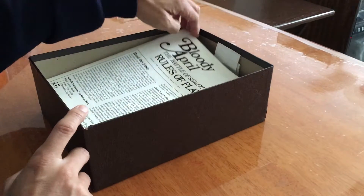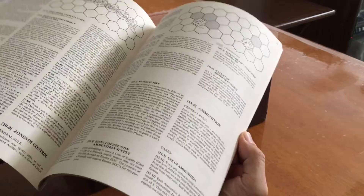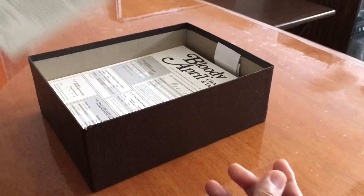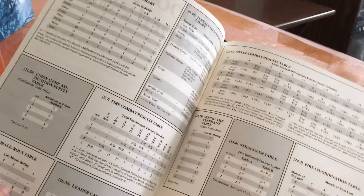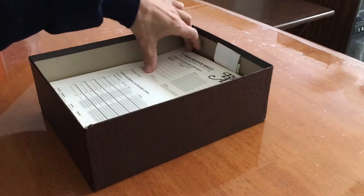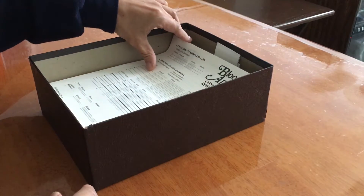When you open up the box you get one rule set. Keep in mind this is from a period before desktop publishing, and this is actually a well-preserved game. Inside you'll also find charts and tables — a second set of those as well — and some roster sheets for the Union and quite a few rosters for the Confederates.